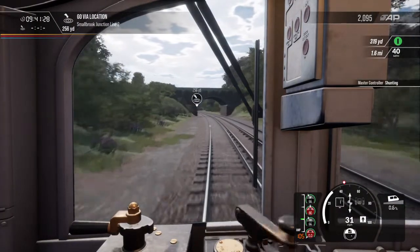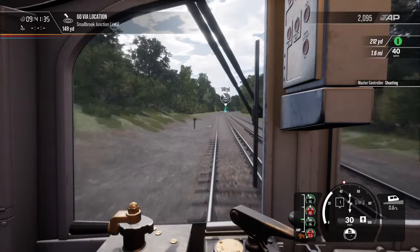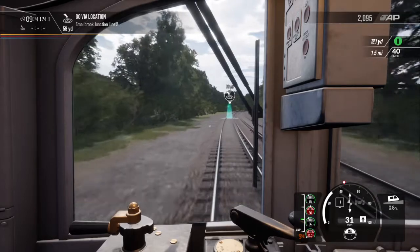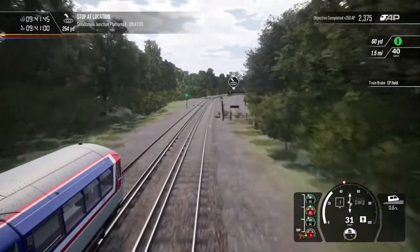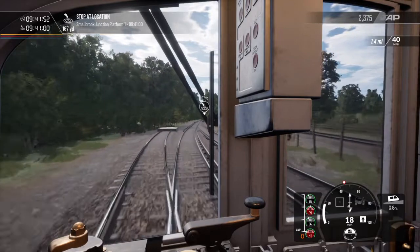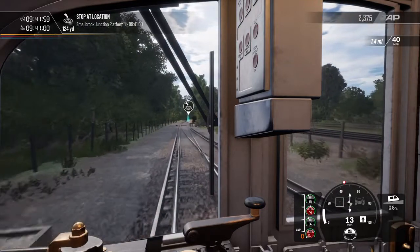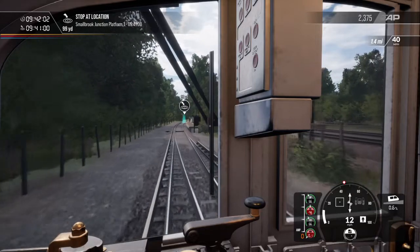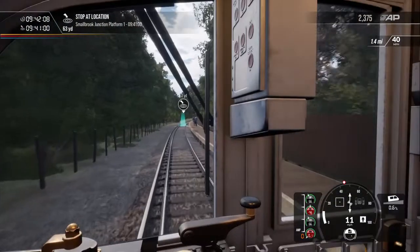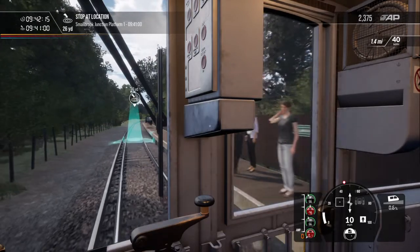I'm going to bring the speed down a little bit because I know there is a station coming up after Smallbrook Junction. I'll keep on shunting because there is a bit of a slope increasing. There's Smallbrook Junction. After Smallbrook Junction there is a very sudden stop — this time I've managed to get it about right, though I'm approaching a little bit slower than I wanted, so I've lost a bit more time. Hopefully these guys getting off here won't have missed their steam train, and these guys won't have been waiting too long. Interesting station though.